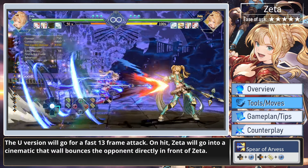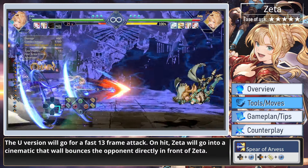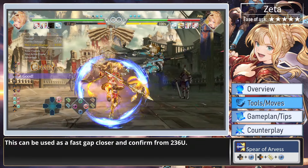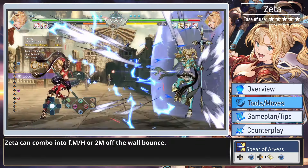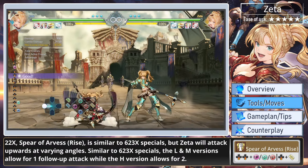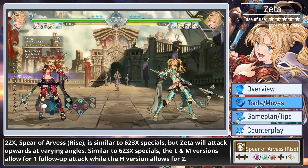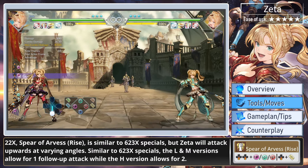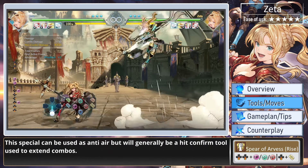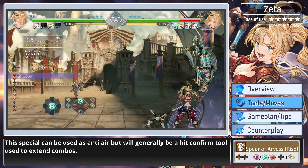The ultimate version will go for a fast 13-frame attack. On hit, Zeta will go into a cinematic that wall bounces the opponent directly in front of Zeta. This can be used as a fast gap closer and confirm from 236U. Zeta can confirm into far medium, far heavy, or too medium off the wall bounce. Due to Spear of Arvis Rise, Zeta will attack upwards at varying angles. Similar to 623 specials, the light and medium versions allow for one follow-up attack, while the heavy version allows for two. This special can be used as an anti-air but will generally be a hit confirm tool used to extend combos.